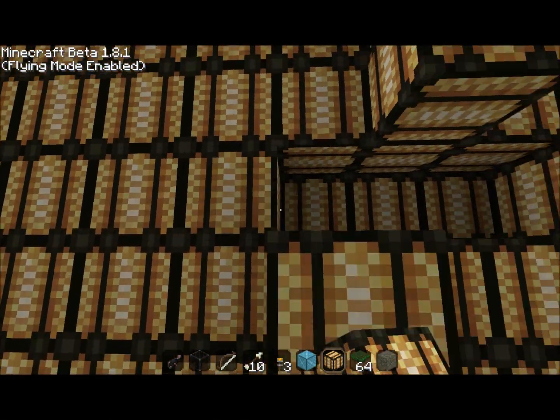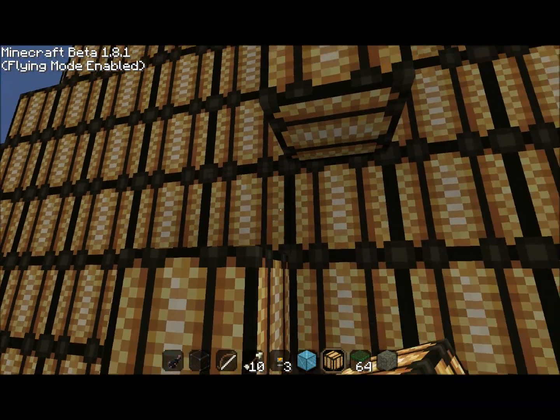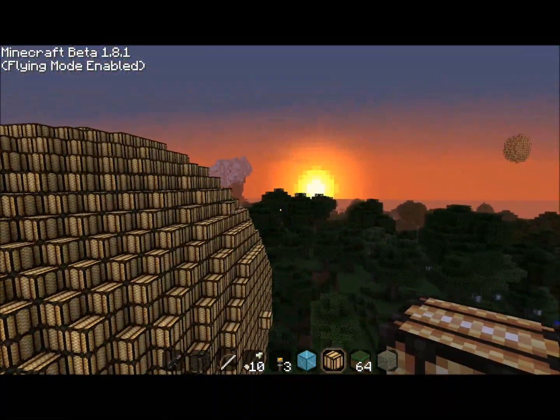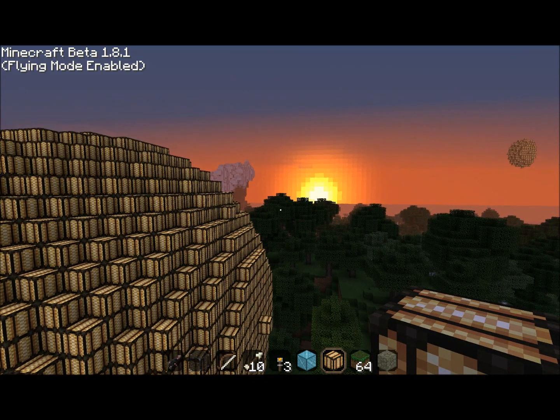The shell brush can hollow out anything. I've actually accidentally hollowed out a huge chunk of land underneath the ground without even realizing it, so it's very destructive but very creative at the same time.